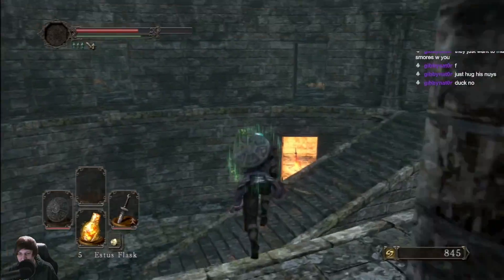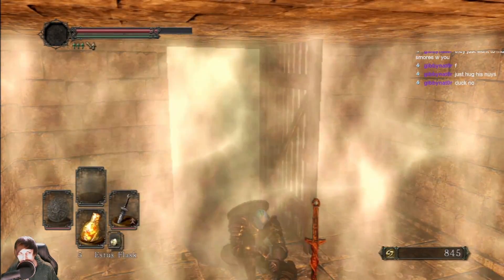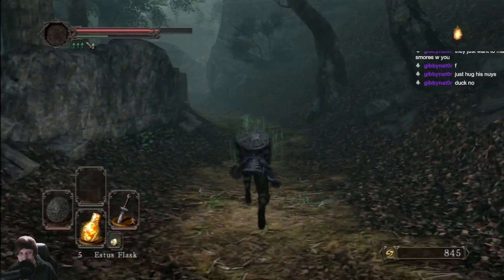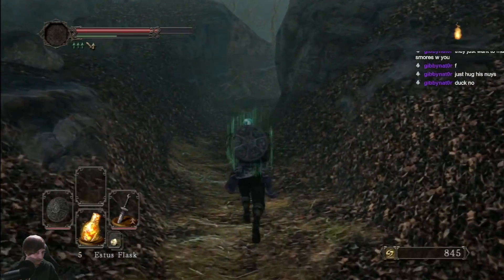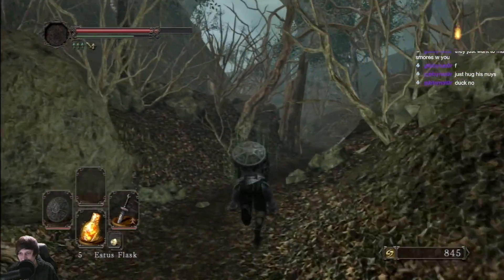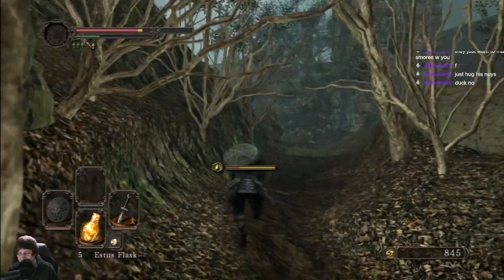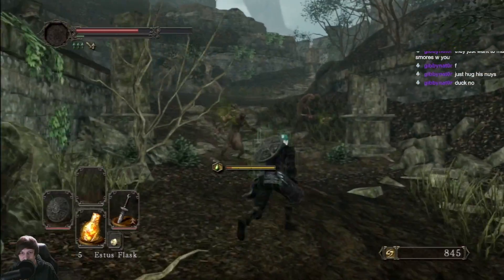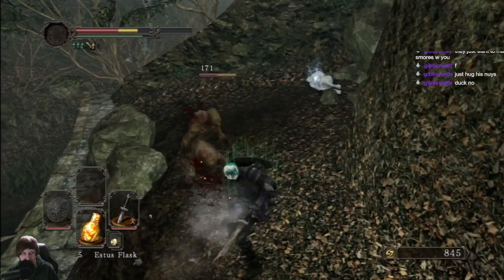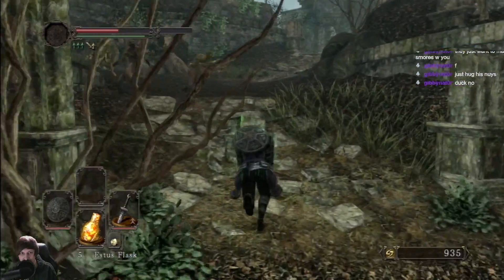Yeah, I was thinking about doing power stance with two broken straight swords but it didn't really add much - in fact I think in some ways it slowed down my swings. That's fine, we'll just rock the one. That's all a guy needs sometimes. Is it up on this left ledge? I read on the wiki where one was and I didn't quite understand. Yeah, that's a fading soul - I should have known that. Classic fading soul.